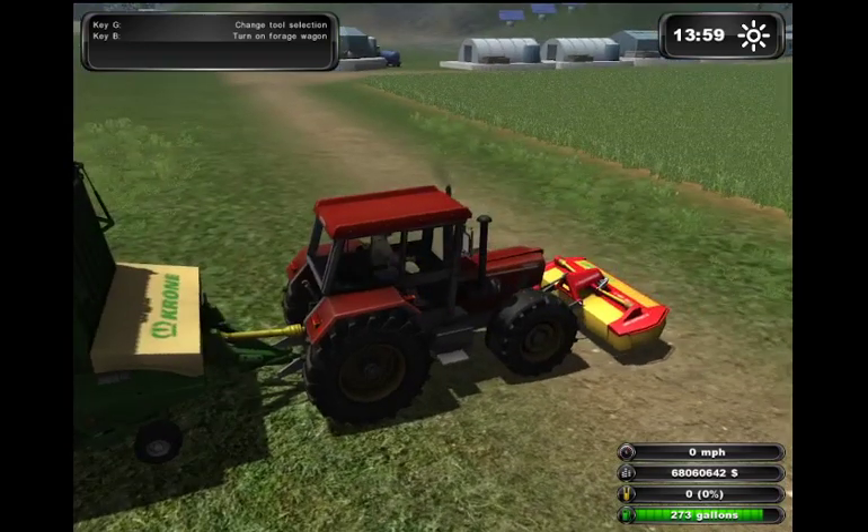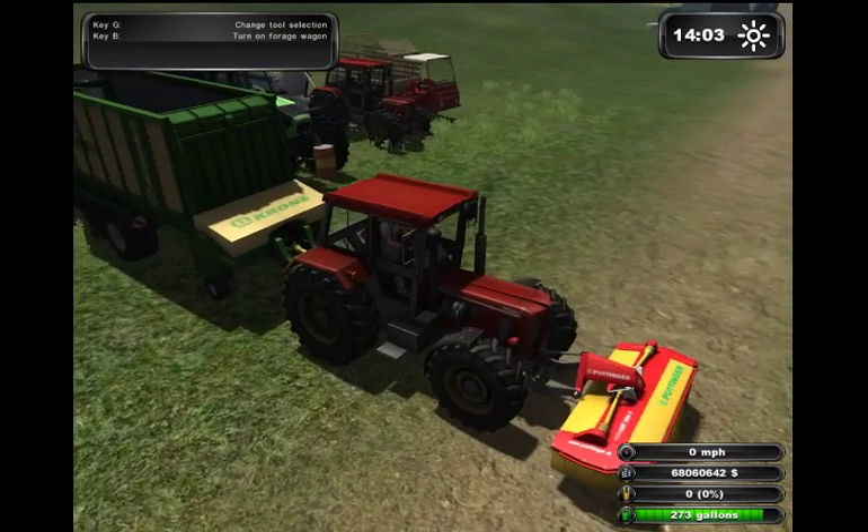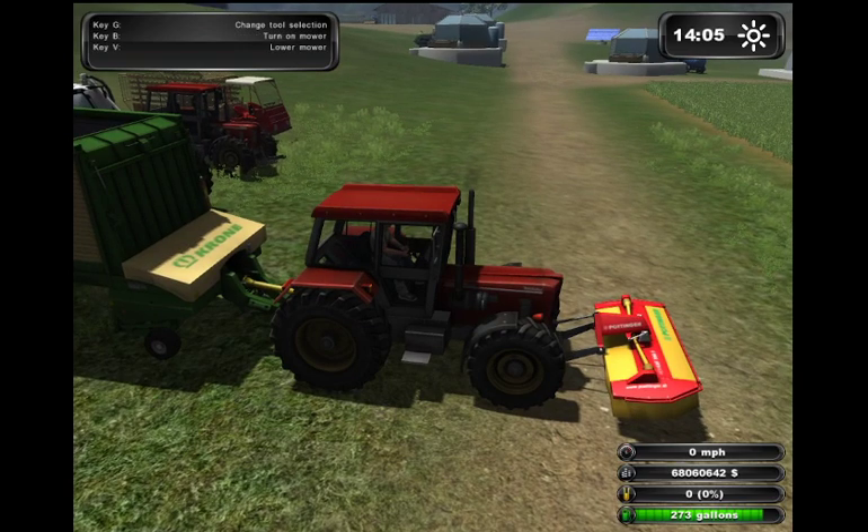Your hookups: you hook the mower to the front. You pull into it and hit Q, and you load up your mower. Then you back into your Crone and hit Q again. From there, it's a matter of G to switch between tools.